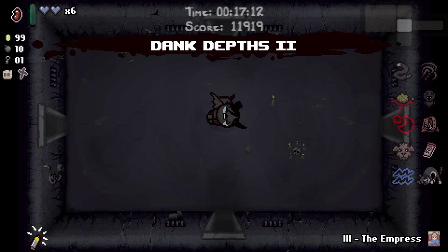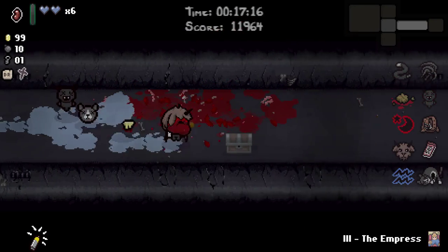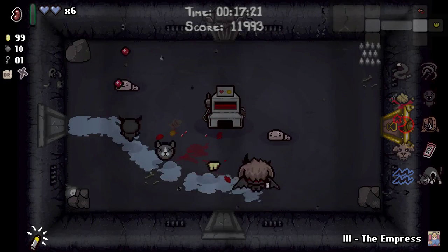I'm not going to do that kill-yourself nonsense all over again. We got the Guppy item that seemed most sensible. We're very well. Collect the money. We've only got three minutes to get to the boss fight, so we really need to find it and get out of here.